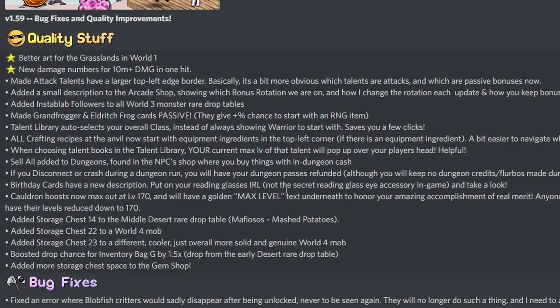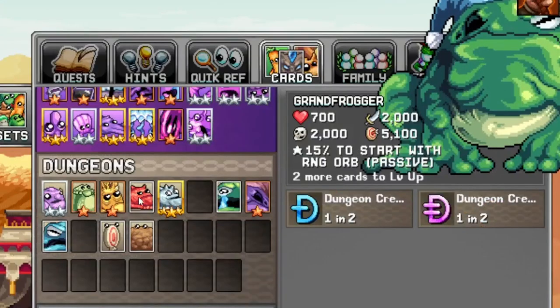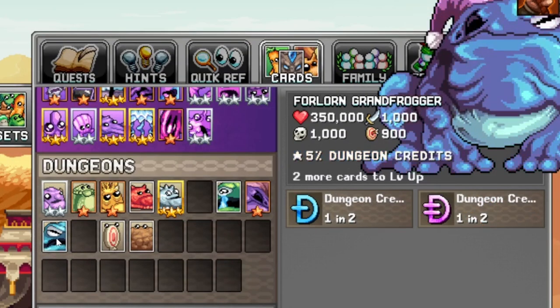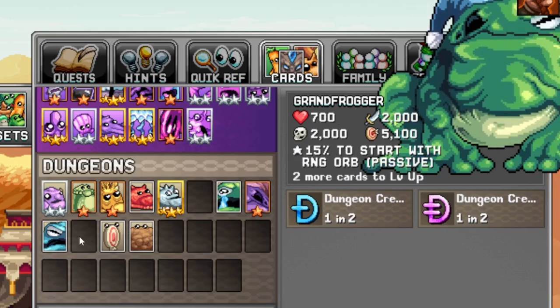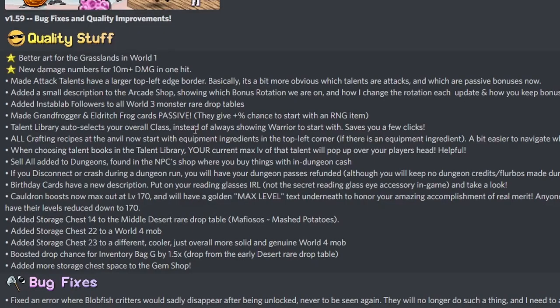Added insta lab followers to all world three monster red drop tables — that's good, it was a bit weird that insta labs became the hardest one to farm. Made grand frogger and eldritch frog cards passive — they give a percent chance to start with RNG items. That's good. Hopefully more things will be made passive in dungeon; no one wants to have a dungeon build in their cards.